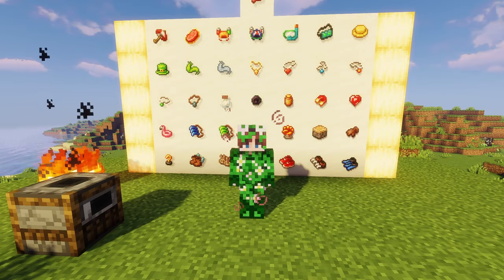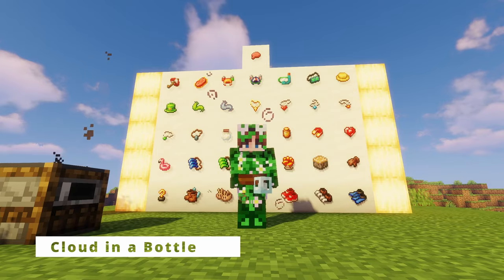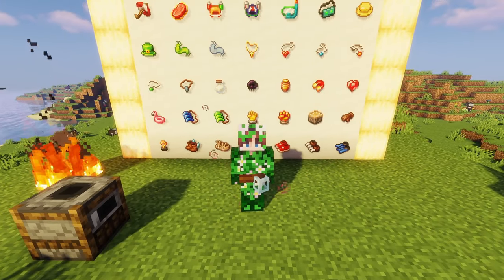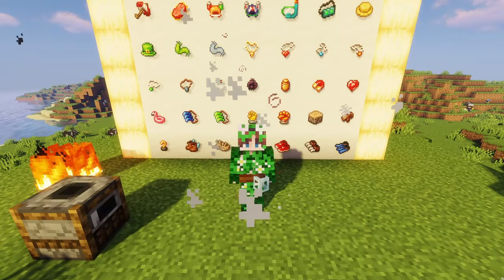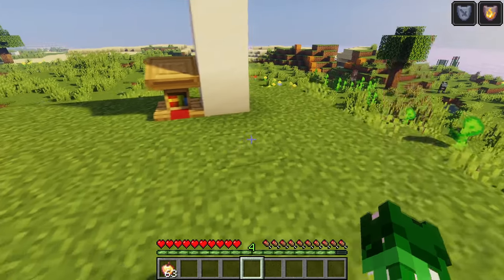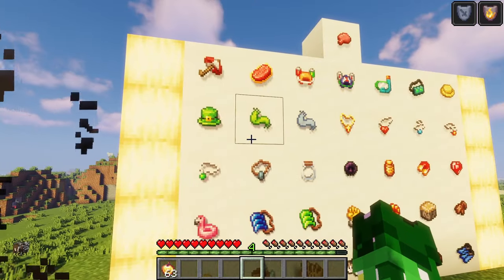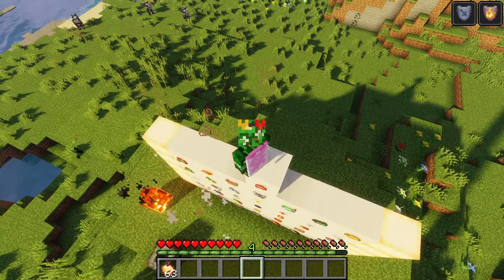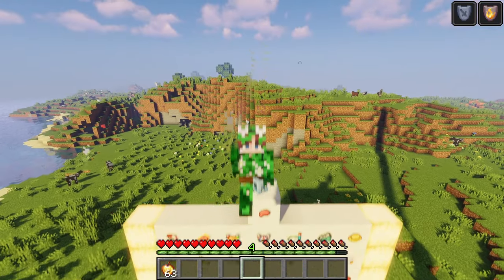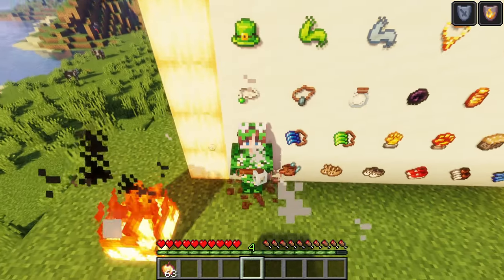The next artifact is a really cute one and honestly probably one of my favorites, and that is the cloud in a bottle. When you right click it attaches to your belt — look at that, there's a little cloud in a bottle! This is really unique because it lets you double jump with some cool particles. As you can see I am in survival mode right now and I get a nice little double jump whenever I press space twice. I can make it up here now — wow, I feel so tall! I also think you take reduced fall damage with it, so it's a double whammy.